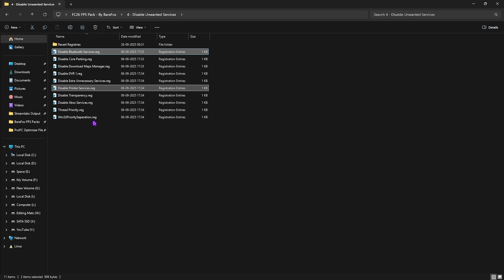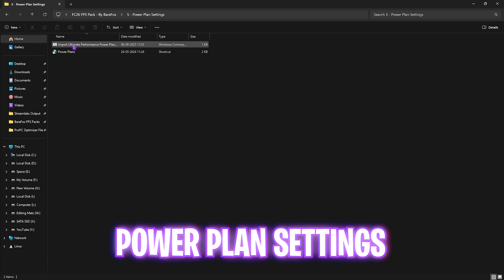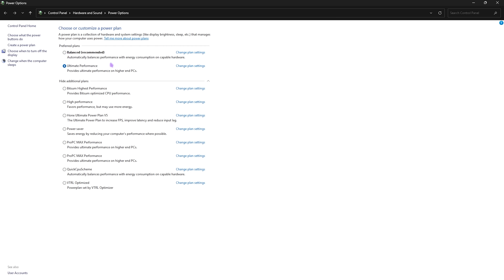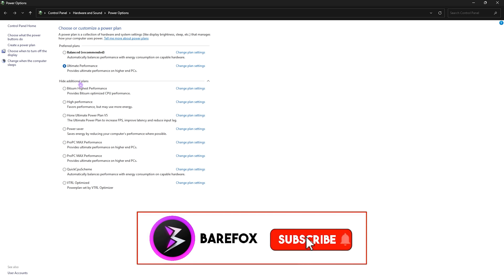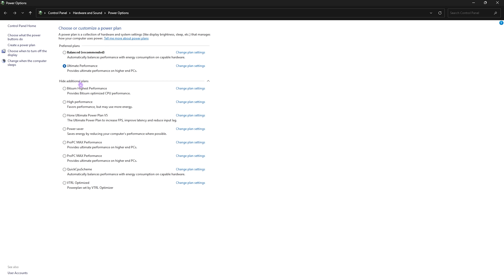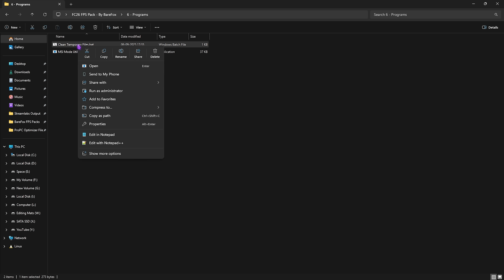If you want to revert any of those changes, head to the Revert Registries folder to turn services back on. The fifth folder is Power Plan Settings — right-click the Import Ultimate Performance Power Plan and run it as administrator. This runs a PowerShell command that adds a new power plan. Then open Power Plans, select Ultimate Performance — use Show Additional Plans if it's not visible. This disables all power-saving features and runs your PC at maximum throttle.